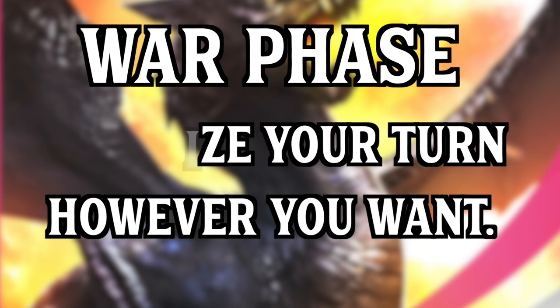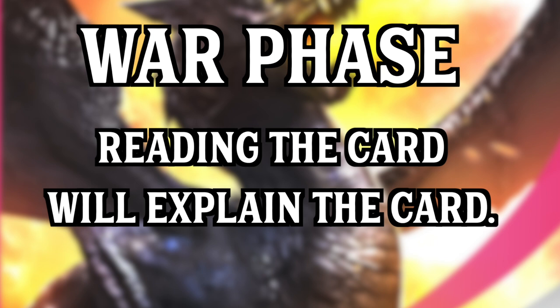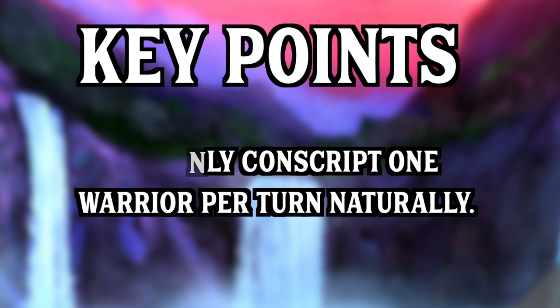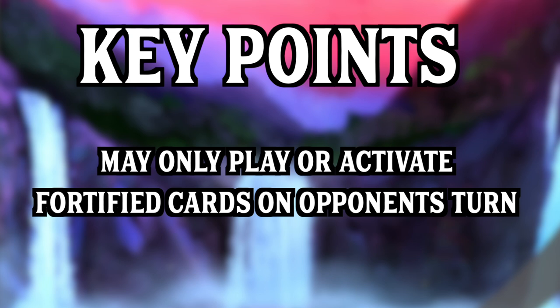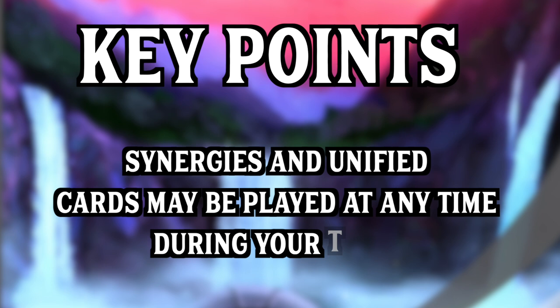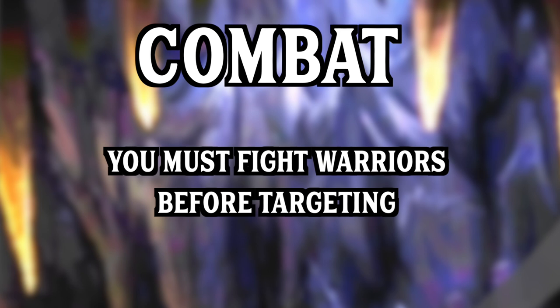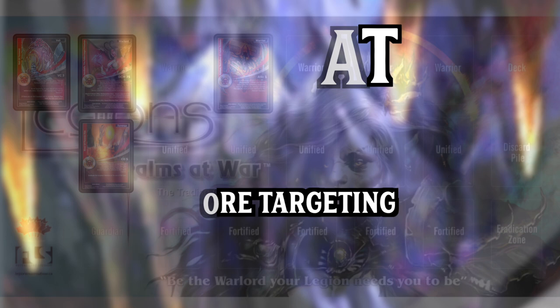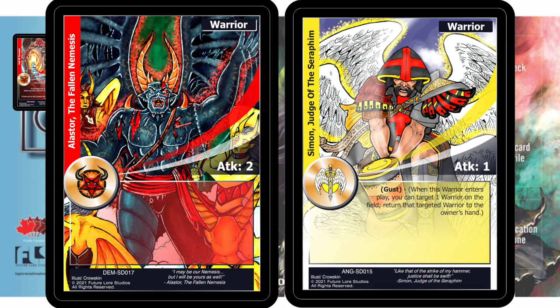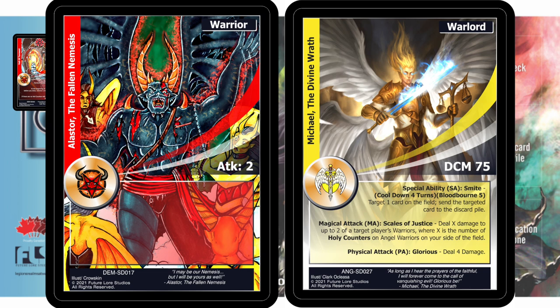The game is simple to learn — just read your cards and remember a few key things. You may only conscript one warrior per turn naturally, though other cards may allow more. You may not play fortified cards on your turn — place them face down and activate them on your opponent's turn. Warriors do not have to wait to attack. Synergies and unified cards may be played at any time, even during combat. To damage your opponent's warlord you must first fight through their warriors. During your war phase you may use a warrior or your warlord — once the veil is pierced — to target your opponent's warriors or warlord.